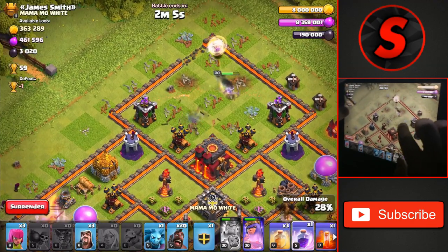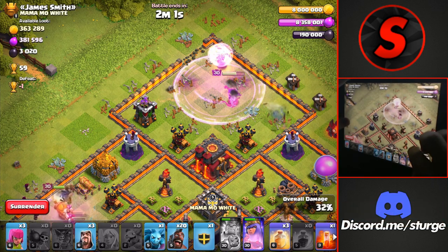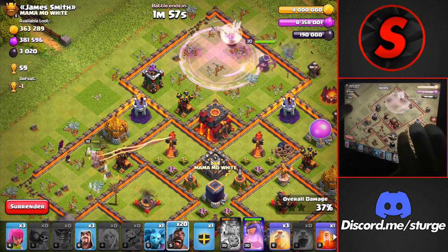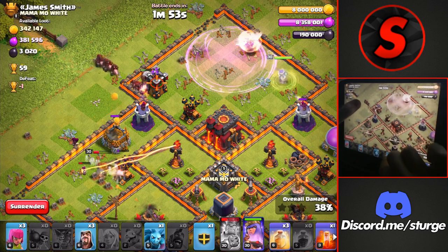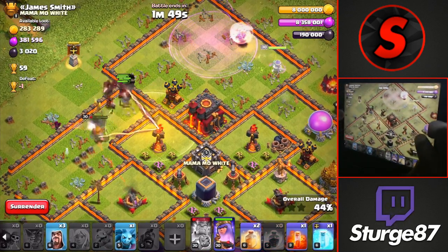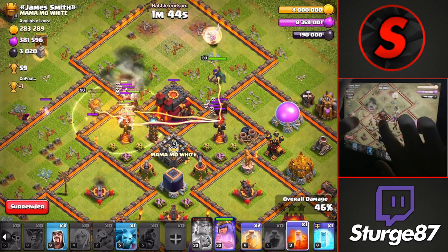The king is basically the replacement for the golem, so using him as a tank will allow you to distract these defenses and allow the wizards to take down the left side of the base. We'll drop the rage spell over on the queen as she's a little bit low in health, getting her back up to full, then dropping all of the hogs at the top left as we have a little funnel going, allowing them to path directly over to the Inferno Tower.